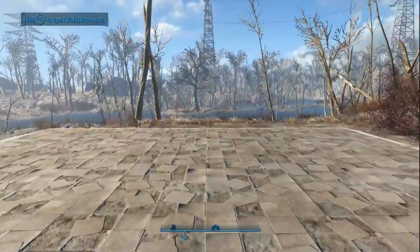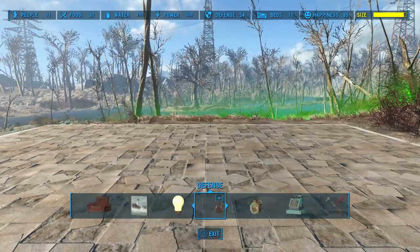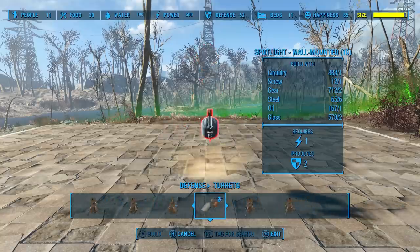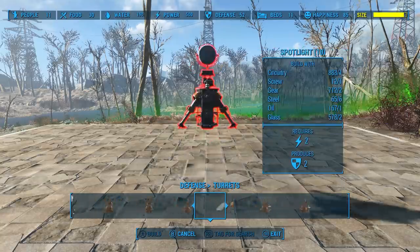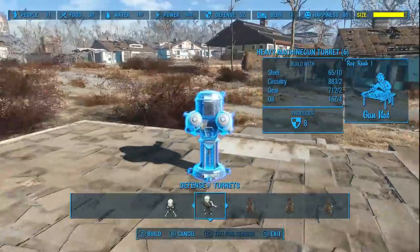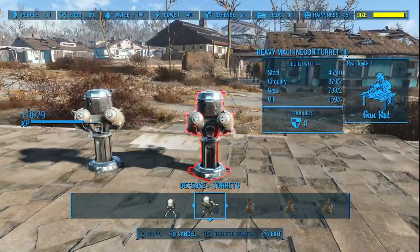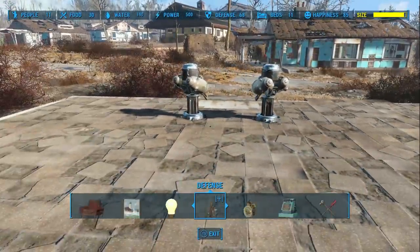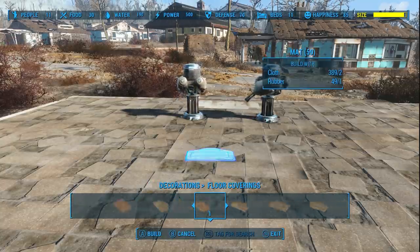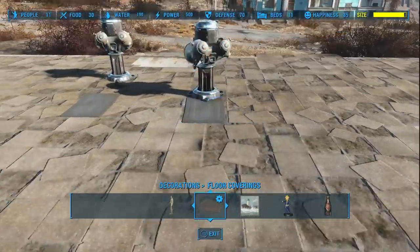I'm gonna go into workshop and then head over to defense. You can use any turret you want — the laser turrets and the missile turrets might be pretty cool too. But since those require wiring, I'm not gonna bother with it right now, though it's definitely worth it especially now that you know the Wi-Fi glitch. So I'm gonna set up two turrets right there, and I'm gonna put those on rugs. Let's get out a couple of rugs so we can situate these things right where we want them.